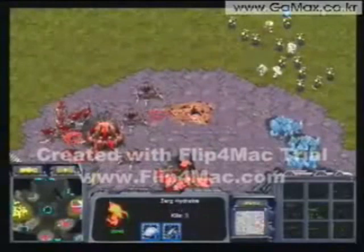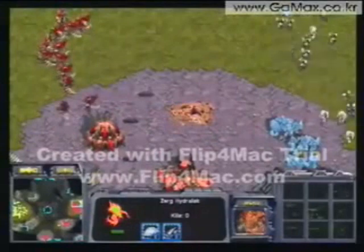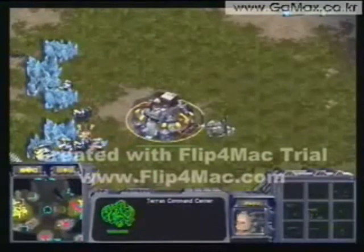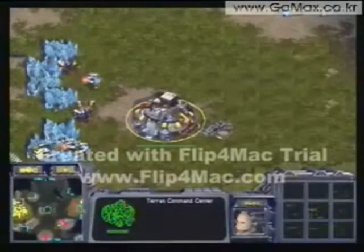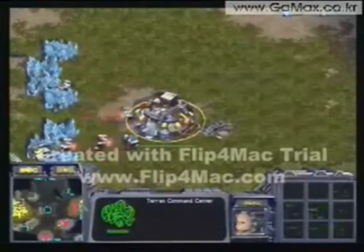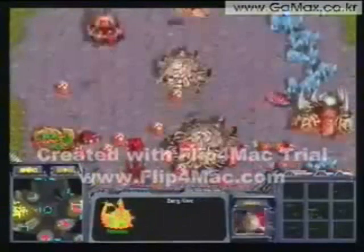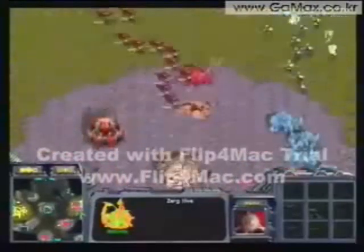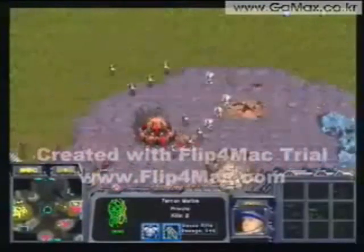Boxer has managed to position himself between Yellow's forces and his drones, so Yellow is going to lose a lot of drones. This attack is really going to hurt Yellow if Boxer manages to take down more of these tech buildings. Yellow is not able to do too much — he should be moving those Lurkers up a little closer. He has just about enough to take out Boxer's Medic Marines with his Lurkers. That Lurker that was forgotten is now planting itself and picking off SCVs. Yellow is morphing five or six Lurkers and getting his Hive.